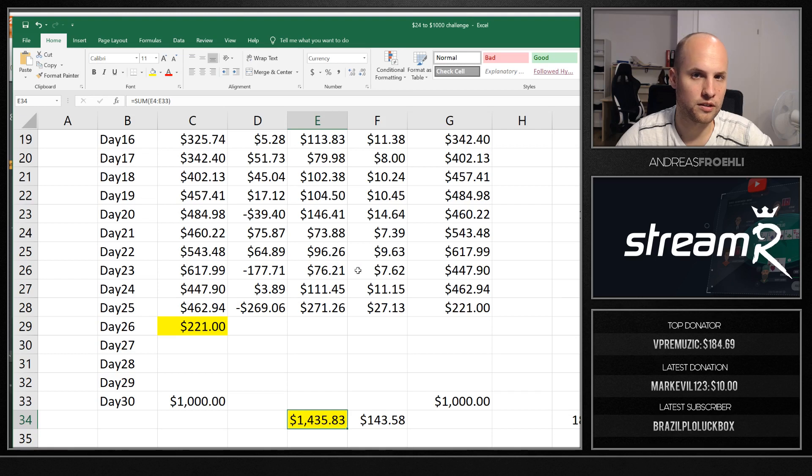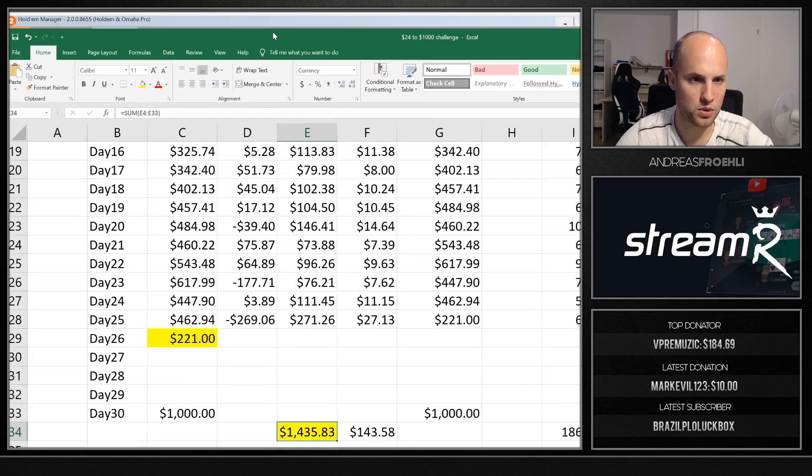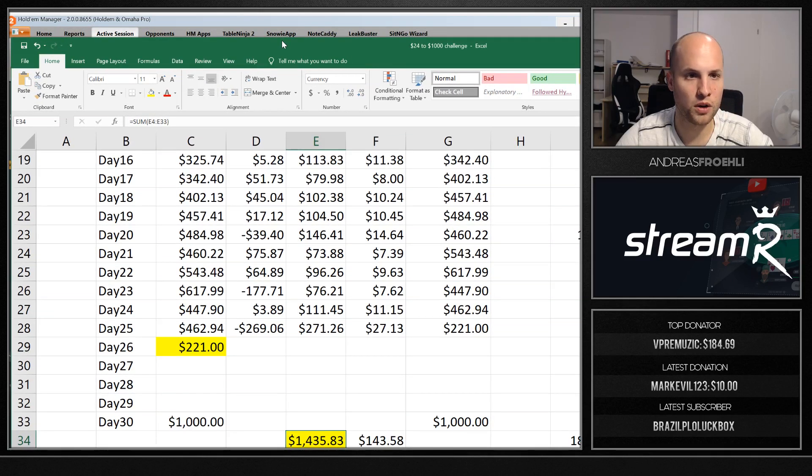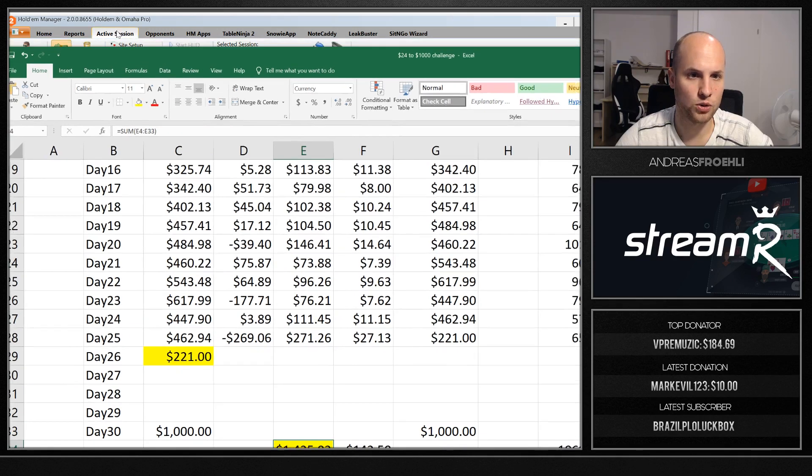Don't play on PokerStars guys. Play on Run Once Poker or other sites you think are trustworthy. Don't play on RakeStars when you're playing micro stakes — it doesn't make much sense unless you want training and don't care about results whatsoever. It doesn't matter where you play as long as you have HUD stats and can take some key takeaways.